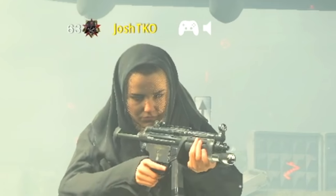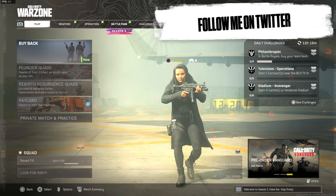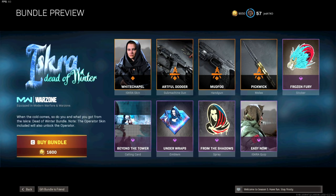Welcome back to another video on the channel, hopefully you guys are having a great day. So today we finally ended up getting the Triumphant Hacker skin. This skin has been in Warzone for such a long time because hackers could always have it unlocked, but it finally ended up dropping in-game today. This skin dropped in the Iskra Dead of Winter bundle, and in this bundle you actually get the skin and three weapon blueprints, one of them being the Butterfly Knife.